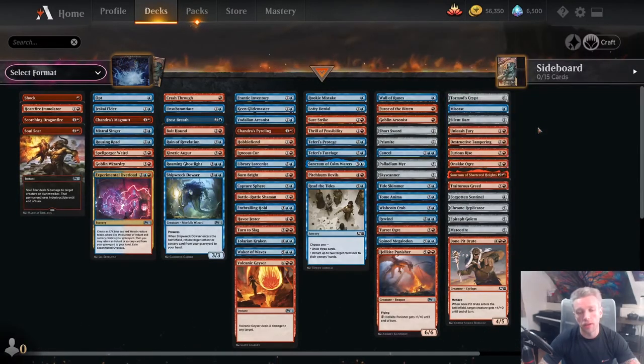This final column is sideboard cards, bad cards, and cards that just don't fit the deck at all — like Bonepit Brute, which is way too expensive, doesn't do enough, and doesn't have enough synergies in our deck.